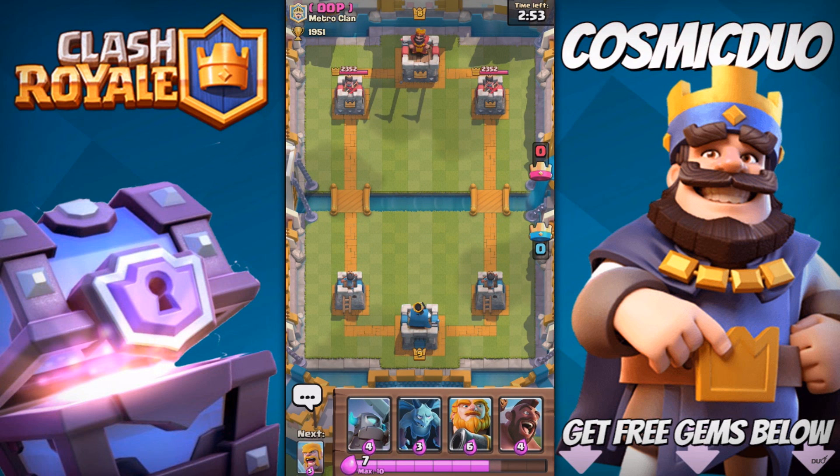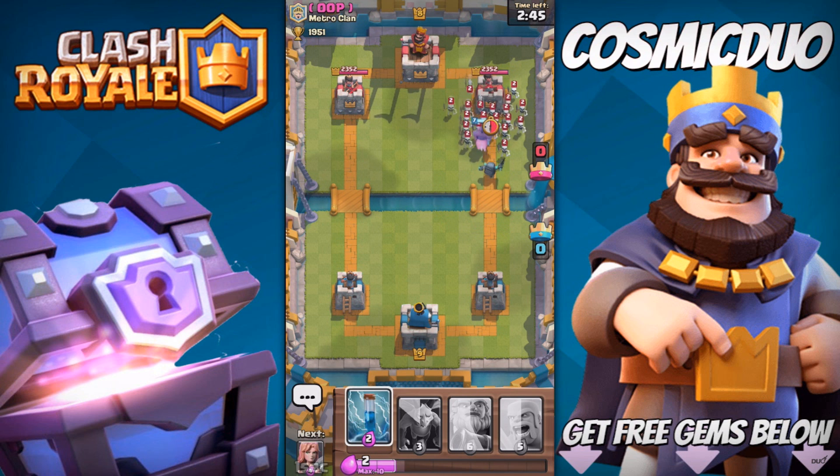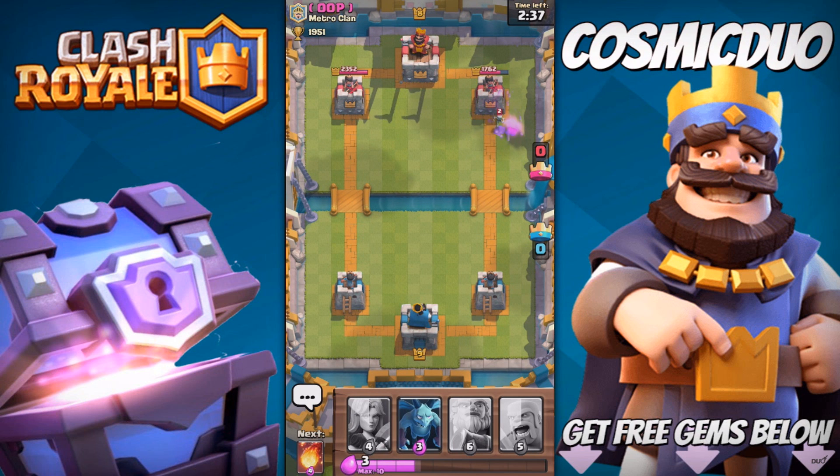We are playing someone in our first battle who is way under me, which can be good — not sure. We're gonna have a Hog at our push and have a Zap ready. This is the perfect moment for the Zap! He kind of countered it, but that's alright. He does have a Skeleton Army — this is insane, this is exactly what Zap is for. He had to use his Fireball.